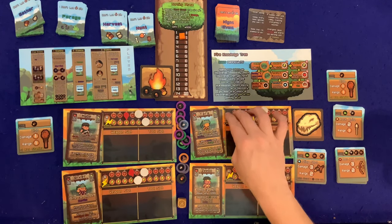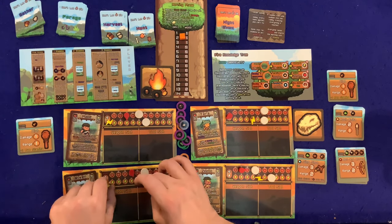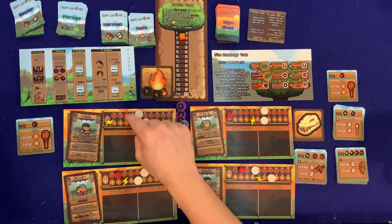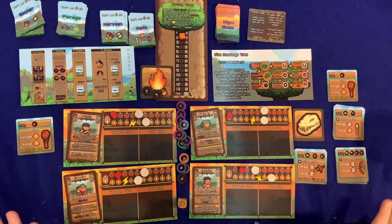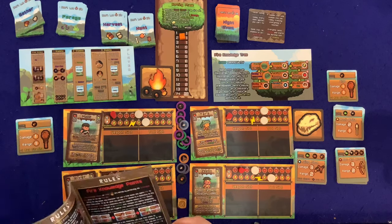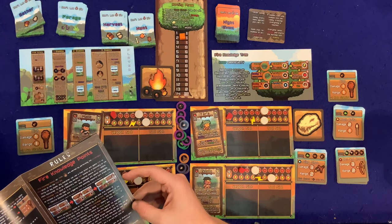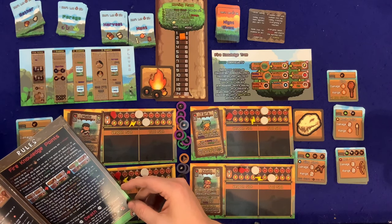Between the cold wind damage and the standard nightly damage, we're going to have our first death. Moving to morning phase: when a character reaches zero HP they're incapacitated. To bring them back, the rest of the group must spend three cooked meat. Incapacitated members retain items, but unequipped items are distributed. They revive with three HP at the next morning phase.